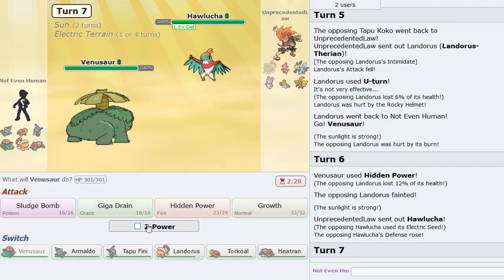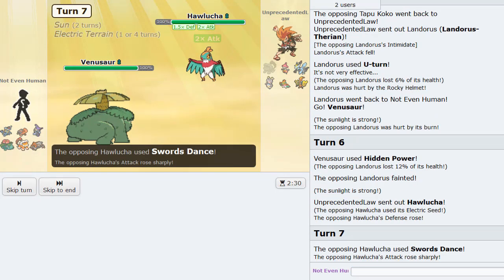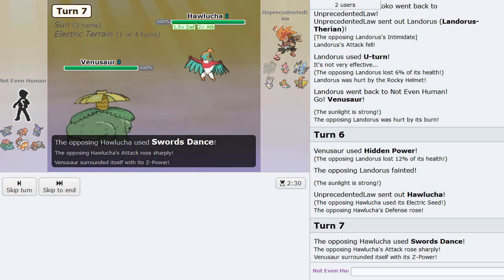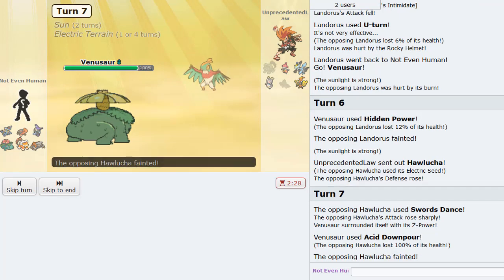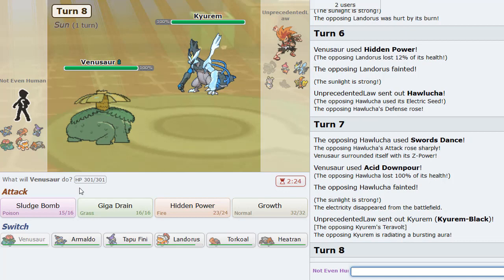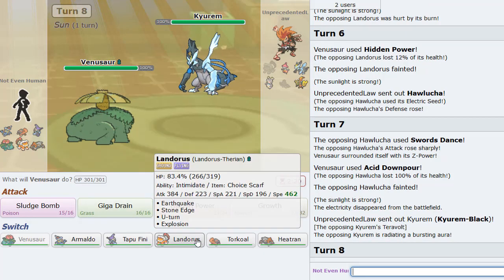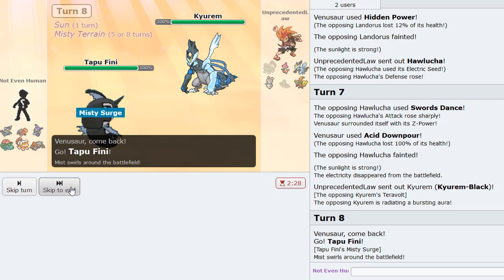He actually goes Hawlucha now — he actually tried to set up a Swords Dance on Venusaur. This thing is absolutely gone. Then Kyurem-Black comes in, and he might go for the Ice move. I'm going to have to outplay a little bit here. Fini can probably take this pretty well.